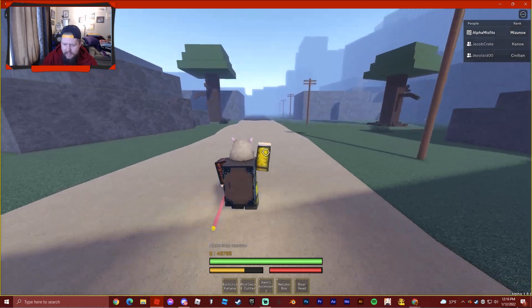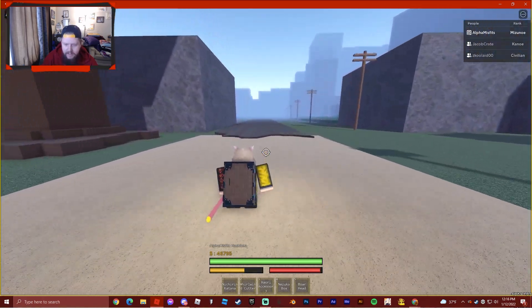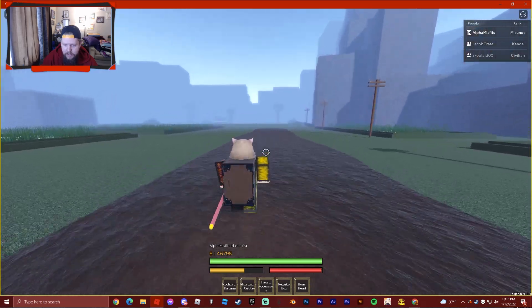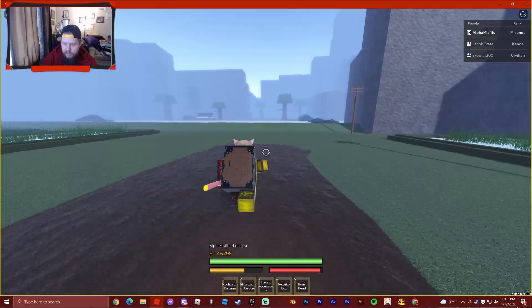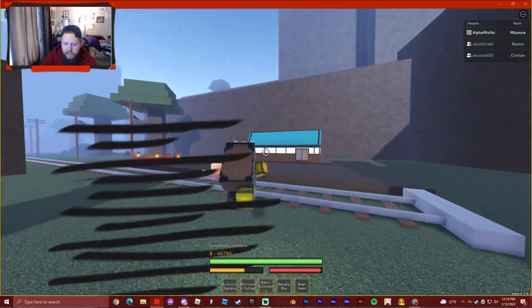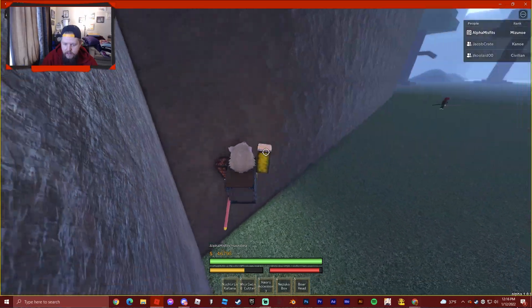Two of the biggest things they added: they added Mist breathing and they added Akaza. I'm already leaving the spawn here. I'm gonna show you where Mist is and where Akaza is — I'm not gonna really showcase them, I'll do separate videos for that, but I will show you where they are. It's right up here. You're gonna need at least, I think, 25 kills so you can wall climb, and then you just gotta jump up here to get to Slayer Headquarters.